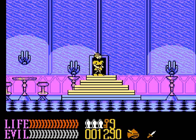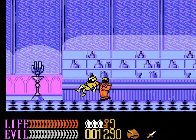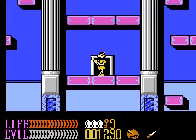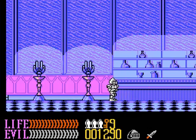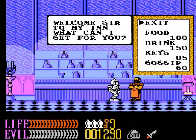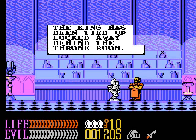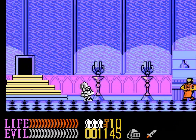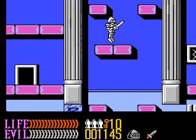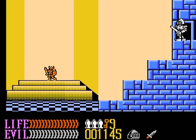You go into the inn as the thief — 'I am afraid I only serve knights at this inn.' Punt! Now I should be able to go in as Kuros — and yeah, Kuros passes for a knight. You can buy gossip too, which I believe says the king has been tied up and locked away behind the throne room. Why aren't you alerting the guard? The warrior's guild is right near here, but we're going to get the statue first.